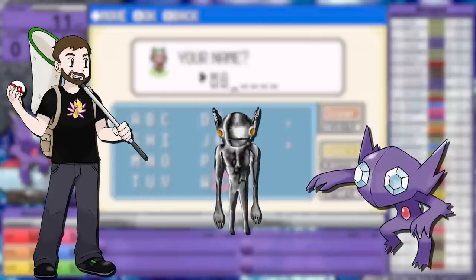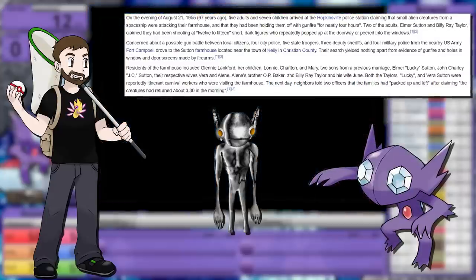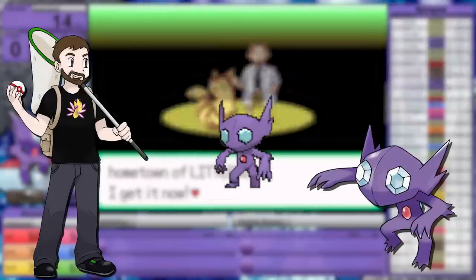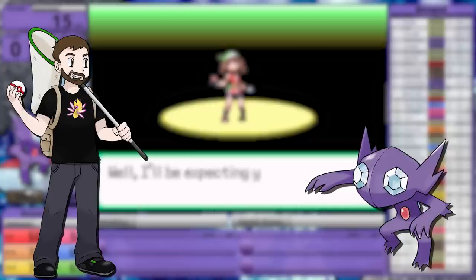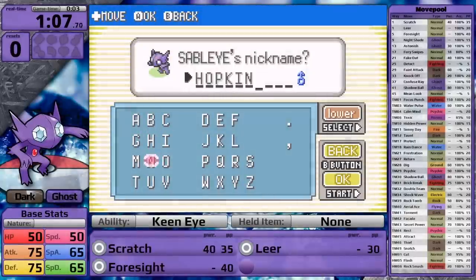Sableye is based on the Hopkinsville Goblin, which is a creature from an alleged Kentucky alien encounter. It was described as having shining eyes, small legs, and a swaying motion in its hips. Sableye does have this in its 3D model. I think it's a pretty cool inspiration for a Pokemon. I love sci-fi horror, and so does my fiancé - it's actually her favorite genre of horror movies. Today, I named Sableye 'Hopkins' as an homage to its inspiration.